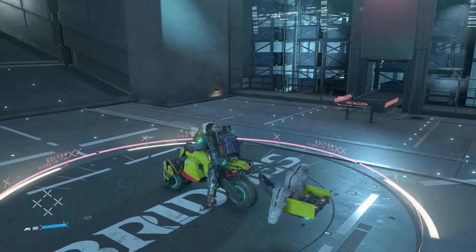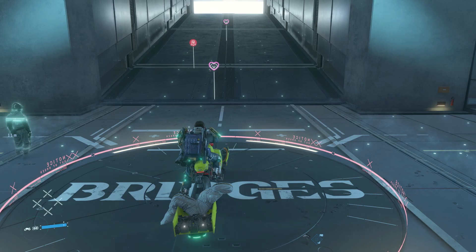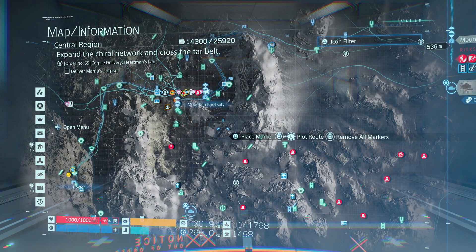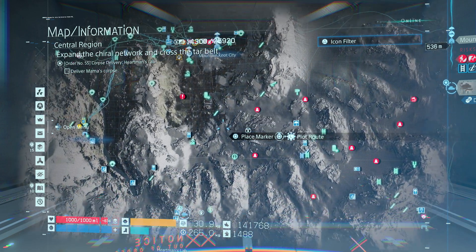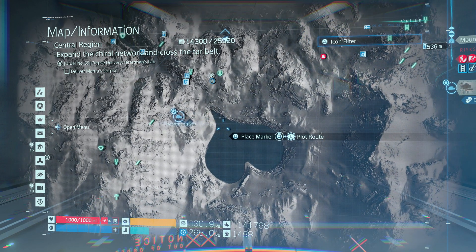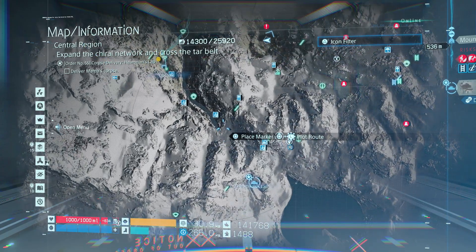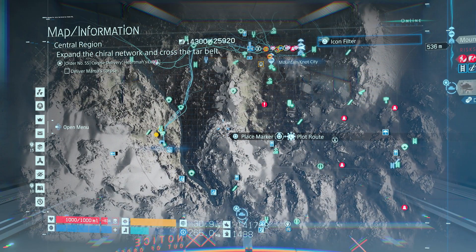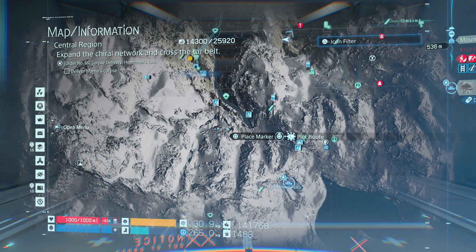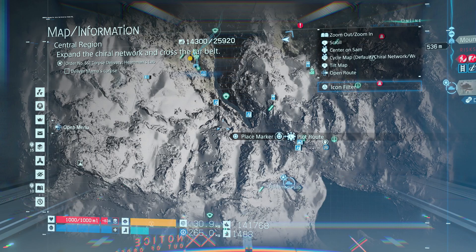Hello folks and welcome back to Death Stranding. We've got a bit of a journey ahead - we've got Mama's corpse. It won't go necro so we're not exactly on a time limit, which is good. We've just got to figure out how the hell to get all the way up here to Hartman's Lab. It's near the heart-shaped thing, which is interesting. I'm not sure how to do this - we've gone to the doctor, wondering if we go from the doctor to Hartman's Lab if that's actually a thing.